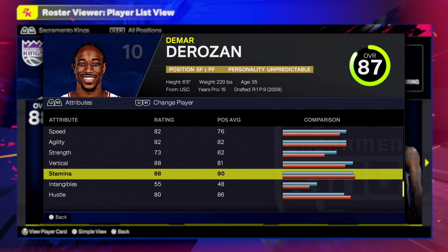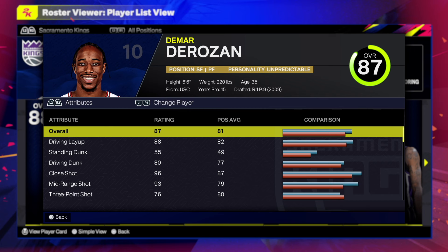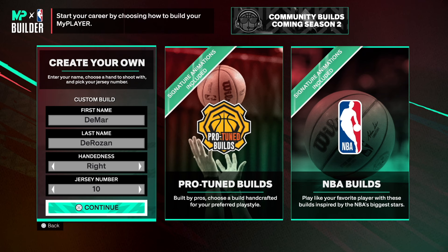Speed is 82, agility 73, strength 88 on the vertical, stamina of 88. Without further ado, I can't wait to make this build — let's go to the MyPlayer builder and make the one and only DeMar DeRozan.